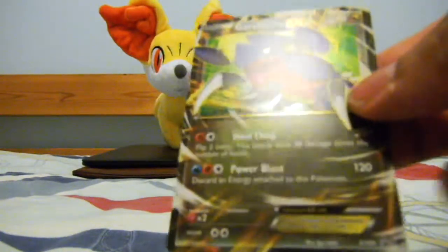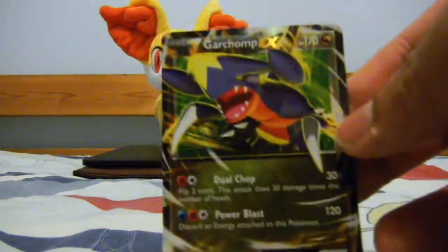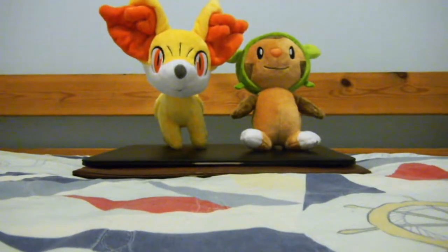Let's start off with the promo Garchomp EX. It's number nine out of the X and Y set — pretty cool. Let's take out these packs. And here's the oversized Garchomp EX.